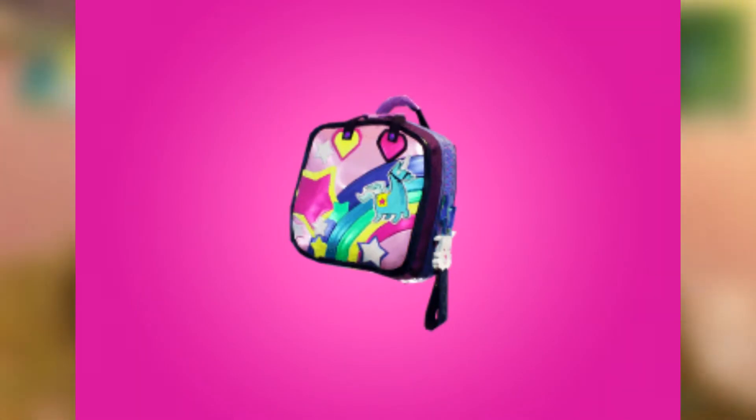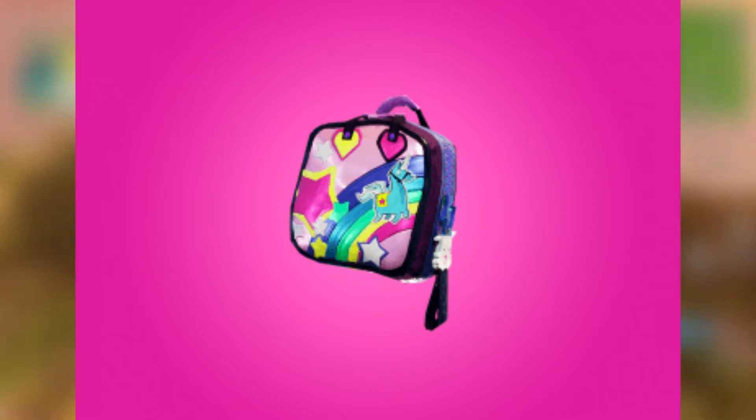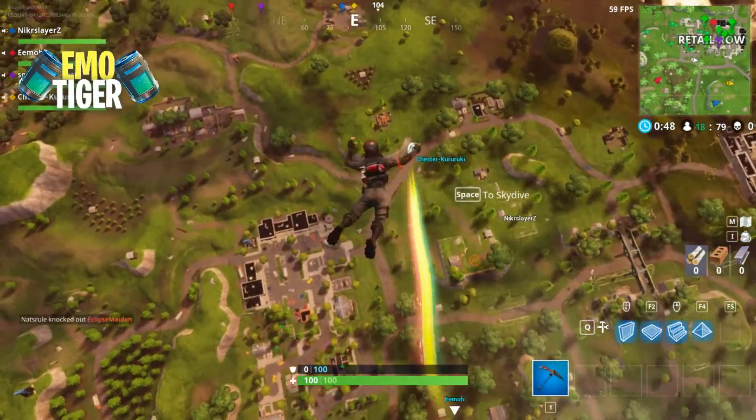The Bright Bag is probably the most talked-about back bling in the whole game. It looks like an elementary school lunchbox-kind of bag with a Bright Bomber kind of print on it — this rainbow design. It's unlike any other back bling that has ever been in Fortnite. Looks pretty cool; can't wait to stick it on the John Wick skin.